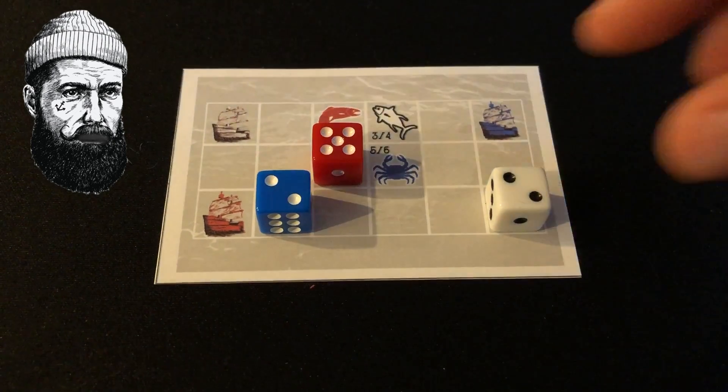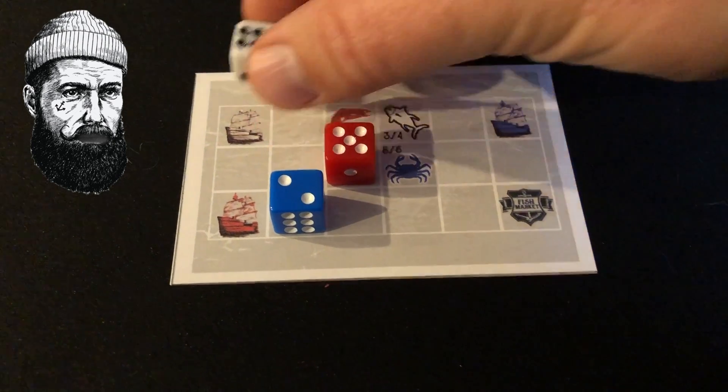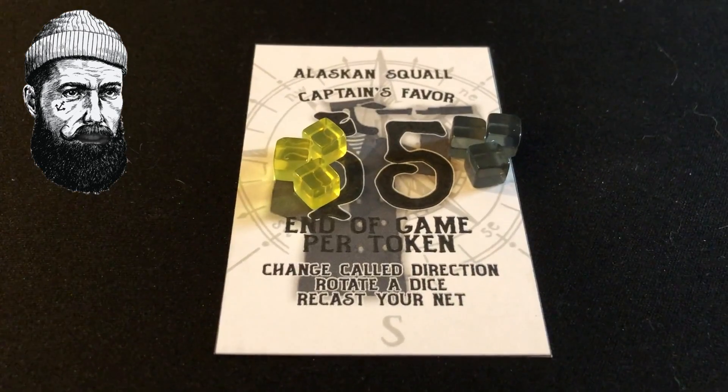The player resets their ship by rolling the dice and redeploying their ship from its starting location. There is an additional element of the game I haven't mentioned yet: the captain's favor.